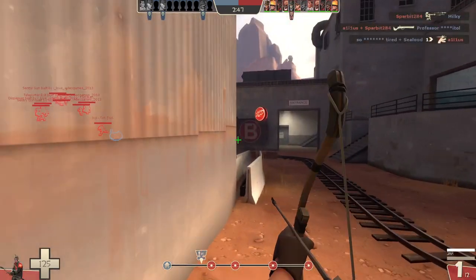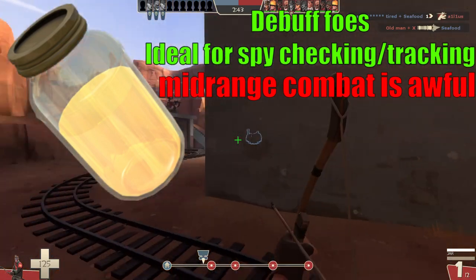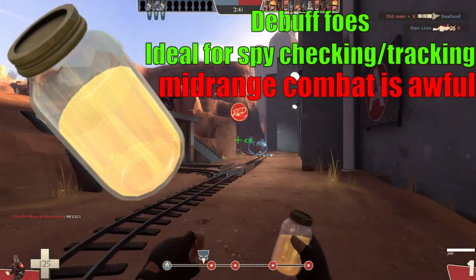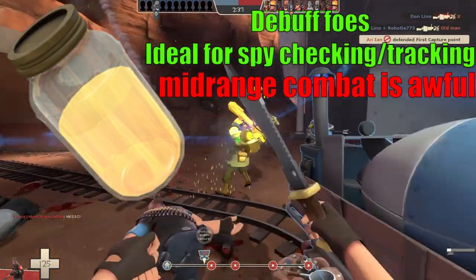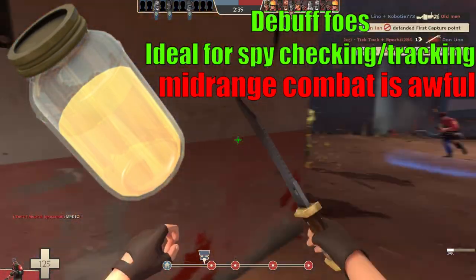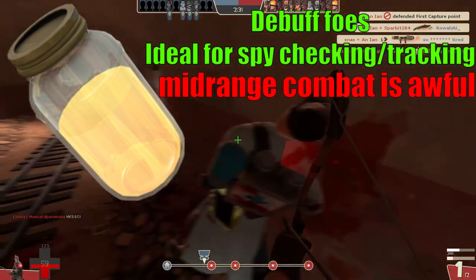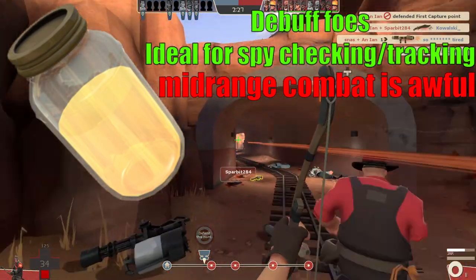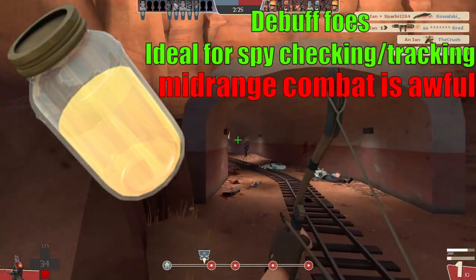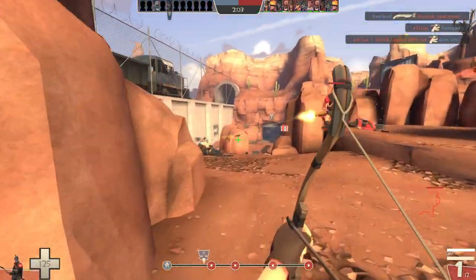However, when playing in coordinated teams, the Jarate is unquestionably the Sniper's best secondary to pick. This is because not only is the Jarate great at tracking down spies — it creates a nice area of effect that, if the spy is caught in, even while cloaked, will cause him to glow yellow with your urine, making it very easy for players to see where they are — but players who you inflict with the Jarate's debuff will be subjected to mini-crits from all sources, regardless of what class they were playing.